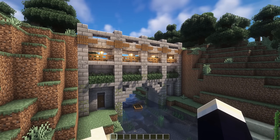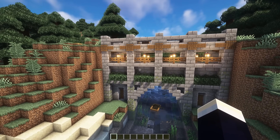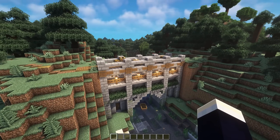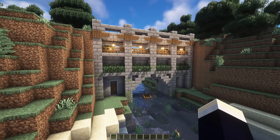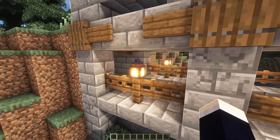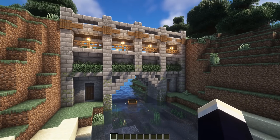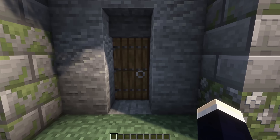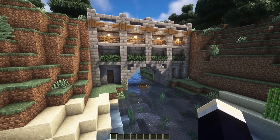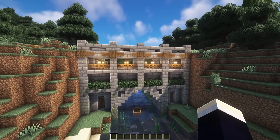Next up, we have this aesthetic medieval bridge design. This one has a predominantly stone theme and is also elevated up really high from the actual water, which is a really nice and easy way to get your bridges looking really cool. We've got a multi-layered design with handrails, a secondary underneath section, some leaves to make it more vibrant, and a nice little pass-through at the bottom so you can get to the other side easily. I have a tutorial video for this on my channel, so be sure to check that out if you're interested.